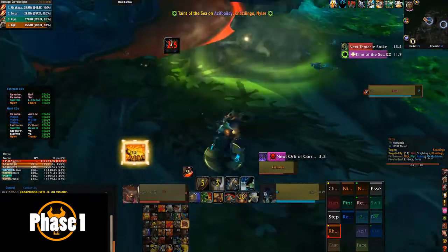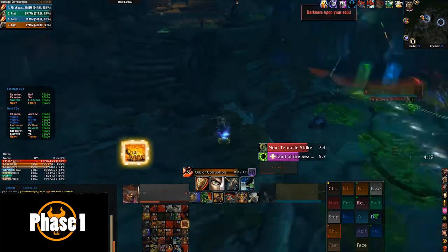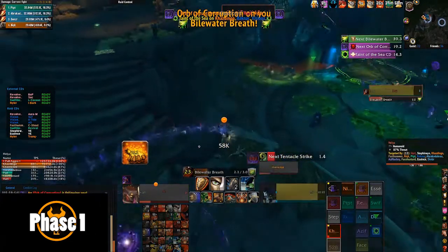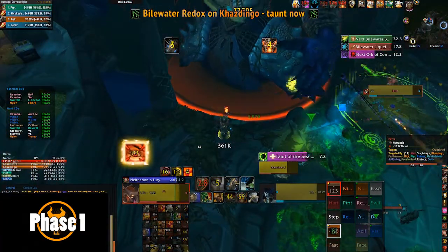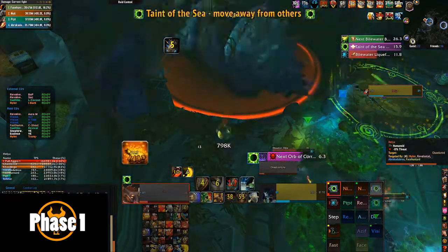I'd kite the orb to the back, and when the second one came I'd get full max distance as far away as I possibly could, then I'd Heroic Leap back in for the taunt so I could taunt straight away as soon as the breath goes out. Because as soon as that second orb comes out, the Bile Water Breath cooldown is pretty tight — it's about five seconds — so you need to get there as soon as possible, because you don't really want your other tank tanking the boss with the 100% armor debuff.